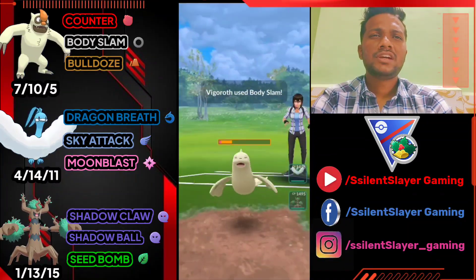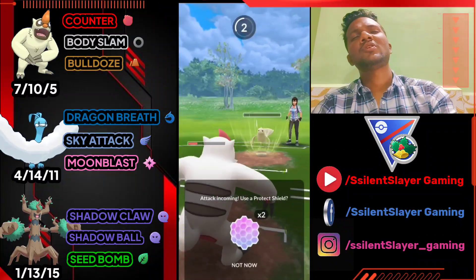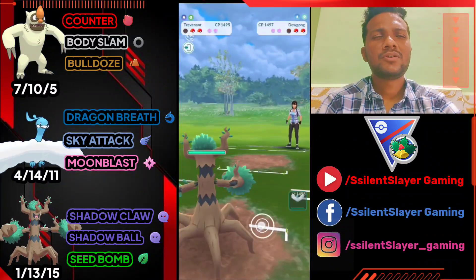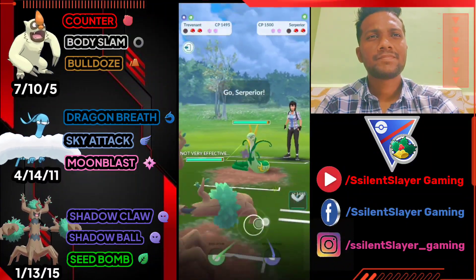Let's try to over-farm — using Body Slam. If he doesn't shield, Dewgong will be gone. I'm not shielding the Icy Wind — we almost got it as it survived on low HP. Letting Vegrowth go, bringing out Trevenant to farm down with Shadow Claw. Hoping it's not a Fire type Pokemon next.